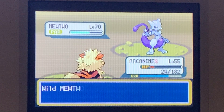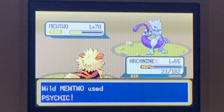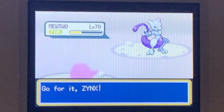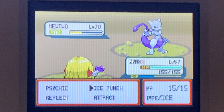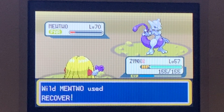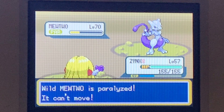It uses Recover again — that's just great. What I actually want to do is use Flamethrower, but it uses Psychic and kills us. Basically it only takes like one or two Psychics to kill us. So what we're actually going to do is use Ice Punch, just a little bit. It uses Recover — that's okay, not really. Because Psychic won't do much to it, but Ice Punch will.